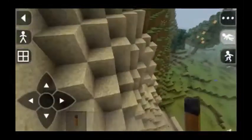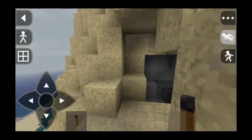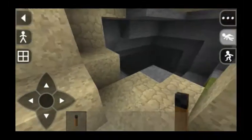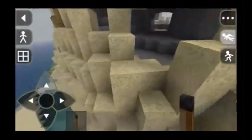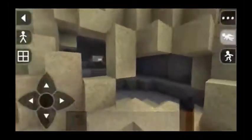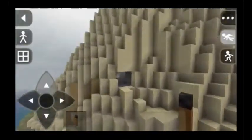Let me show you an example — if this sandstone in front of me had sulfate, you would go and mine it like this, and you will be trapped inside by falling sand. Another example: you are digging here with no problem, but if you dig here, the whole mountain falls above you and you will be trapped inside.